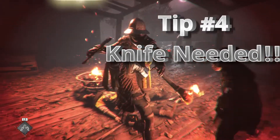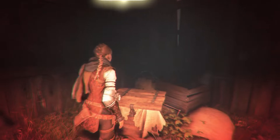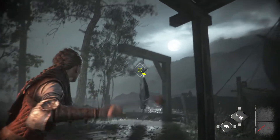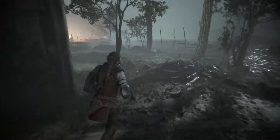Tip number four: always have a knife on you. A new way to play in the Plague's Tale series is having a knife that Amicia can use, similar to The Last of Us. Having one helps you take down enemies quickly and effectively, especially enemies you can't normally hit with your long-range attack — with a knife, you can easily take them down.